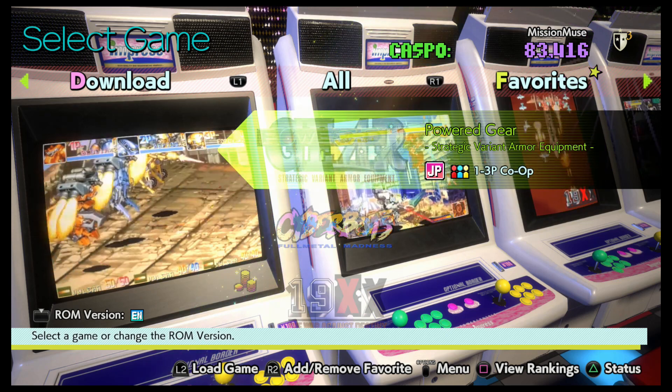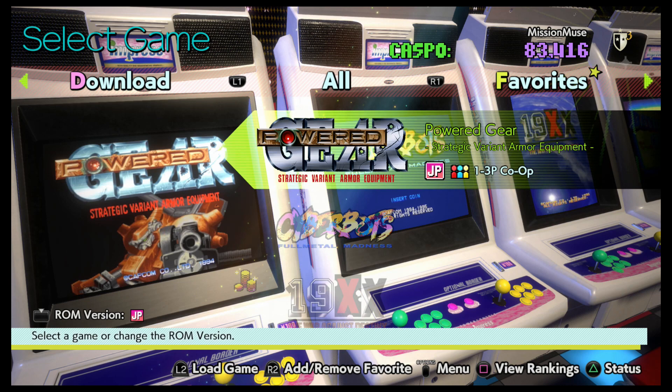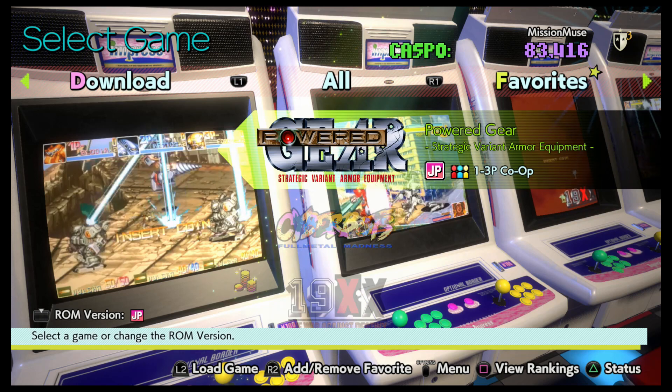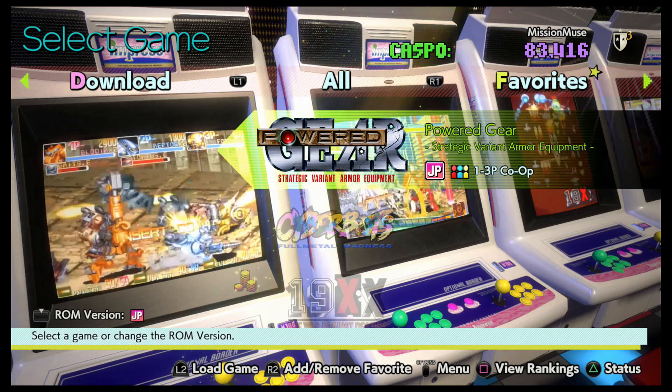This time we are playing something different, something to which I need to — I think I need to switch the ROM, it looks like. There we go, so I can actually play it. It's called Powered Gear Strategic Variant Armor Equipment. Okay, it looks like some sort of mech game. Cool. Alright, let's get started.